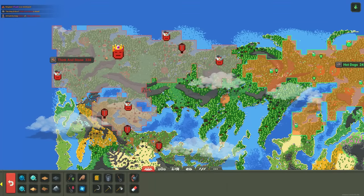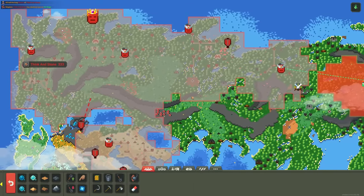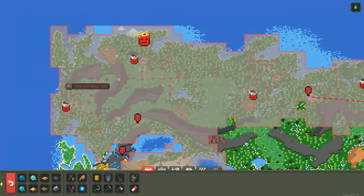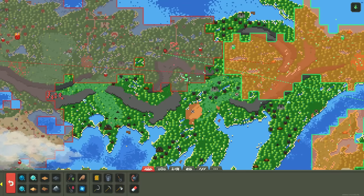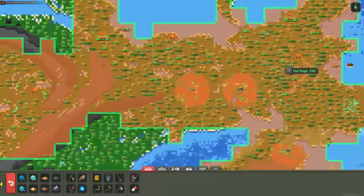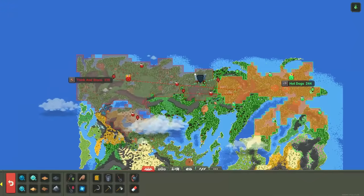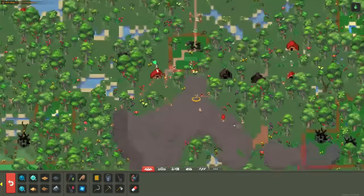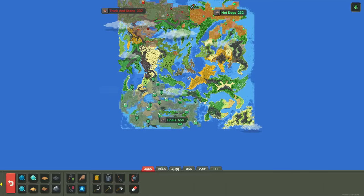Strong Bros and Oh Luck are both getting wiped out in unison. When Strong Bros earlier declared war on Dink and Stone, I thought it'd be the end for the dwarves — they had the strong trait and way more population — but the dwarves turned it around, weakened them, the elves begged for peace, and then Hot Dogs stepped in to finish the job. Now everyone's fighting over the remaining adamantine.